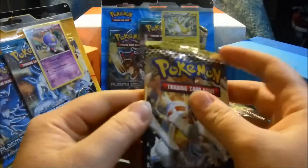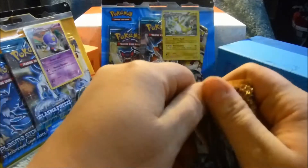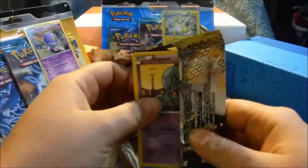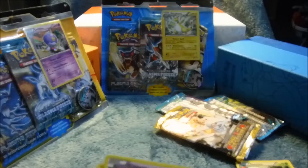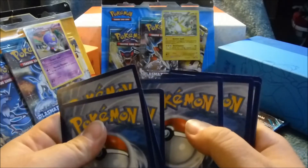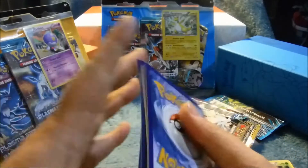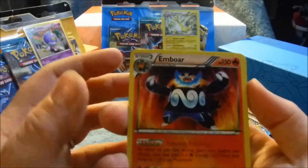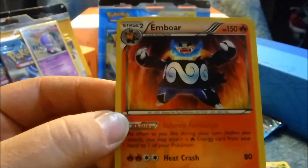Alright, so Next Destinies — there's the art on that, I think that's Reshiram on there. I think I just pulled our rare first. I don't think I'm going to get this card trick just right, but — Emboar. How neat!